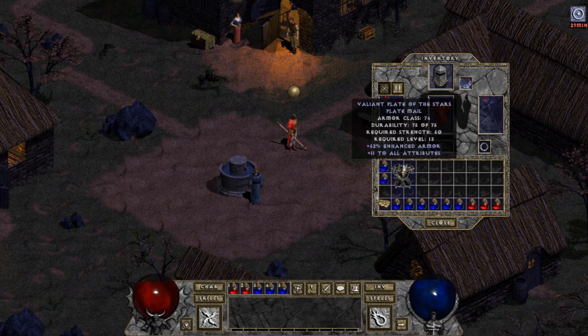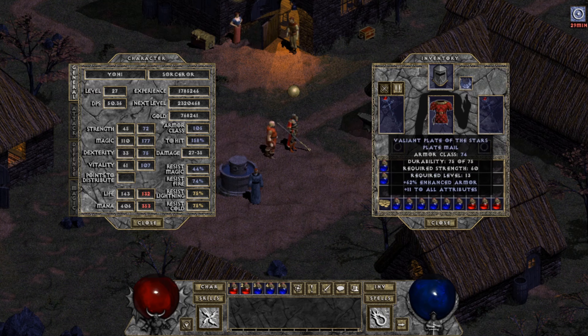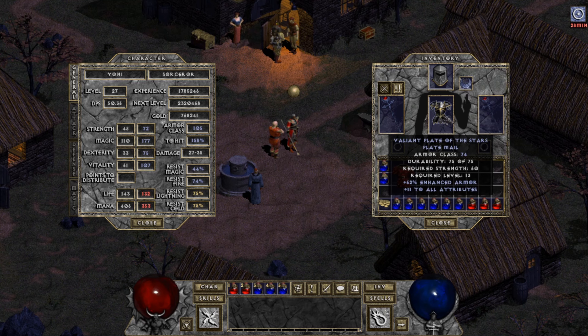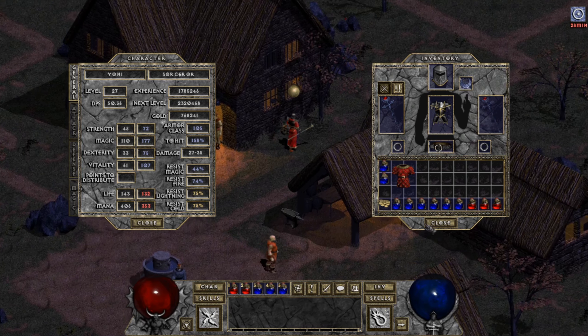The other thing is, I just found this — plus 11 to all attributes. This one, we would lose vitality. But if you look, my armor class goes from 46 to 105. All my resistances stay the same. I just lose about 13 hit points. So I think I'm going to go with this, because this is 62% enhanced armor and this is 89% enhanced armor, but obviously my armor class is way higher on this one. I'm losing cold resistance, but my cold resistance is maxed out, so I don't think I really have to worry. I'm going to hold on to this armor for my rogue.